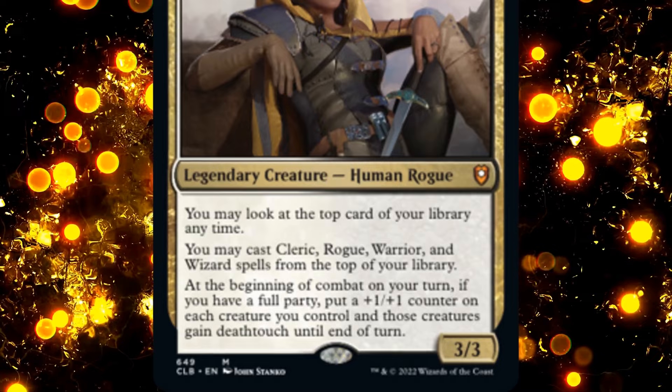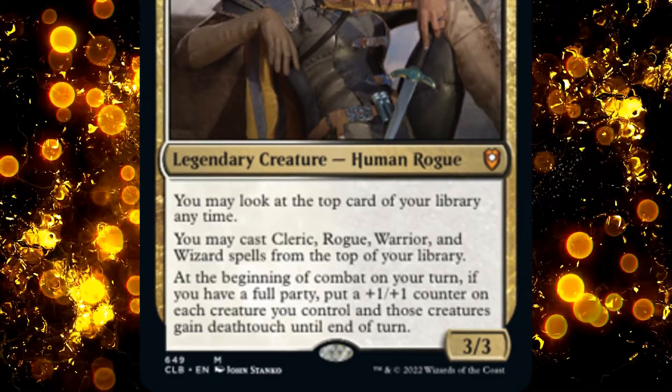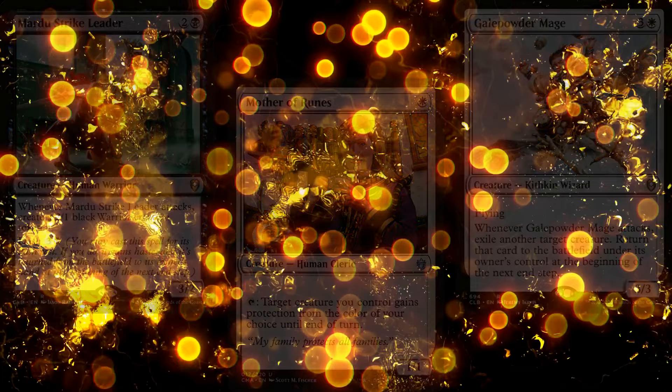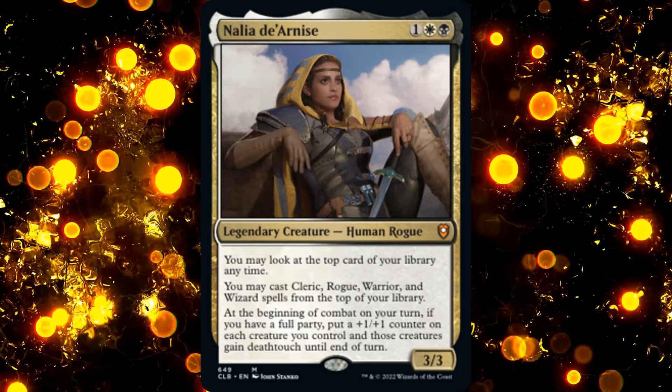Additionally, at the beginning of combat on our turn, if we have a full party, we put a +1/+1 counter on each creature we control, and those creatures gain Deathtouch until end of turn. So we want lots of Clerics, Wizards, and Warriors in our deck. But why not a lot of Rogues as well? Because we have a Rogue in the Command Zone.